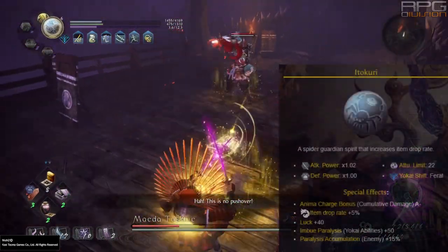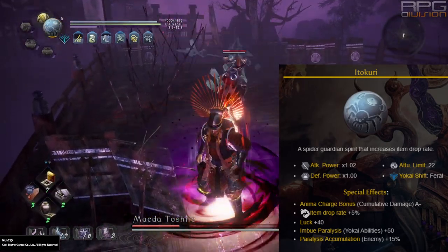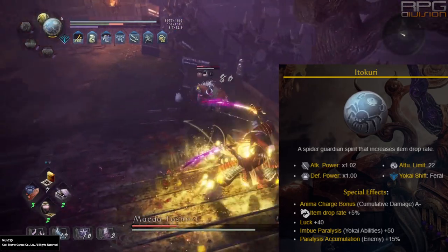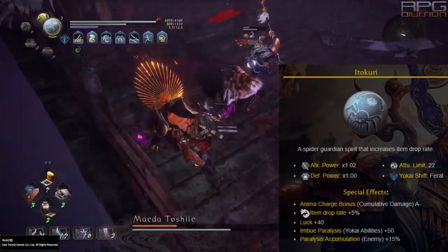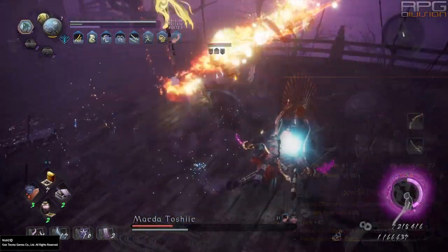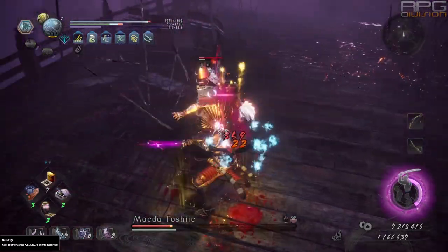An honorable mention here is Itokuri, a feral Guardian Spirit. This spirit is best for farming smithing texts and equipment because of its luck and item drop rate buffs. It is unclear if luck affects smithing text drop rate, but it affects all equipment drops, so you are more likely to get higher rarity items.